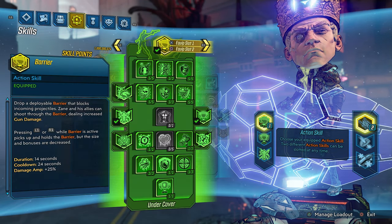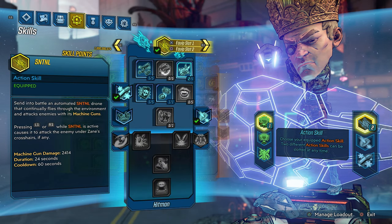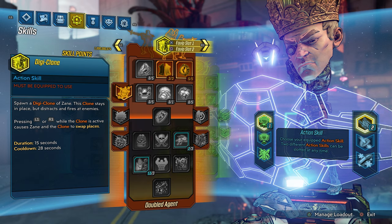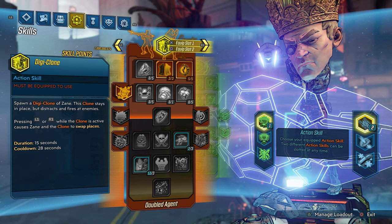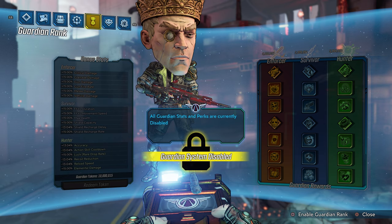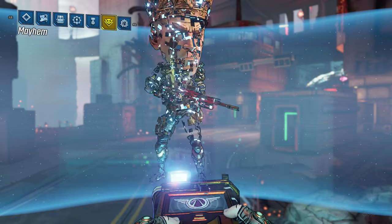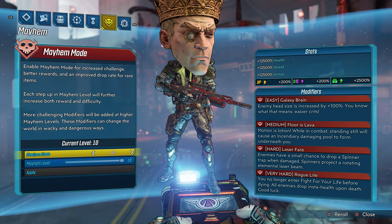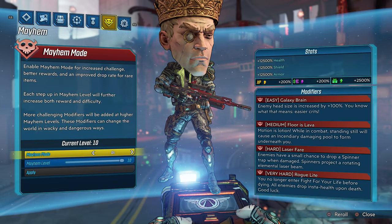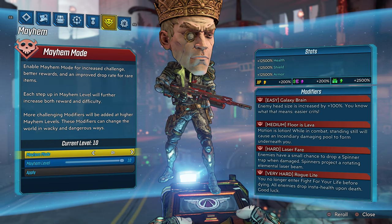I'm gonna show you my skill tree right now — we are playing as Zane today. I spec into passive skills and not kill skills; you guys should be specing into your kill skills to get the most out of this game. My Guardian Rank system is disabled — not enabling your guardian system makes the game the most fun. We are on Mayhem Mode 10 and our modifiers are Galaxy Brain, Floor is Lava, Laser Fear, and Rogue Light.